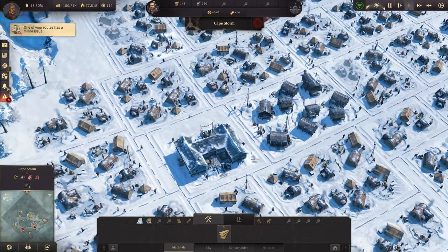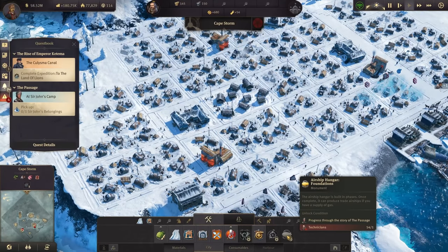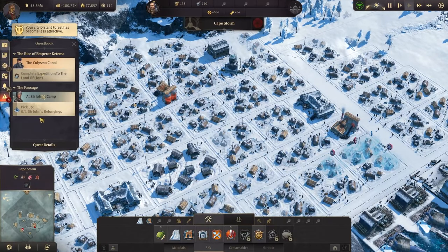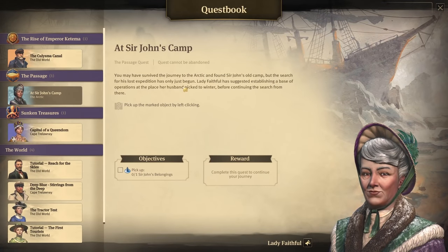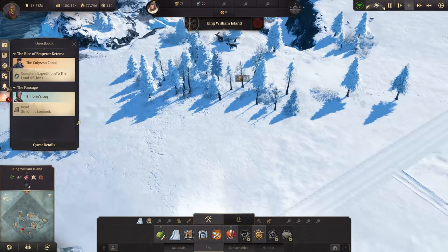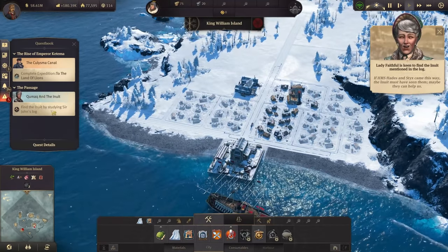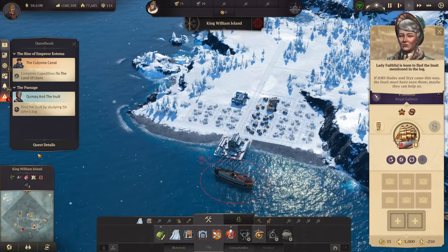At least the canned food is something we can get them rather soon. Now we actually need to continue here with the quest before I can do anything with the airship hangar — we need to progress through the story of the Arctic if we want to continue there. We do have: 'You may have survived the journey to the Arctic and found Sir John's old camp, but the search for his lost expedition has only just begun.' And there are some remainings here somewhere that we can pick up. We found the log where he basically tells us his way through the Arctic — he found the Inuits there as well. And we now need to find them, find the Inuit.